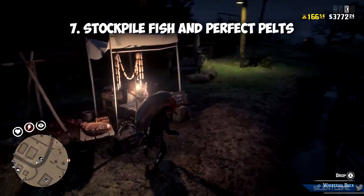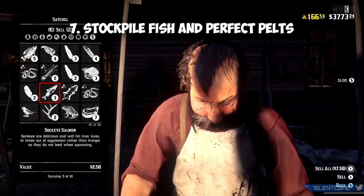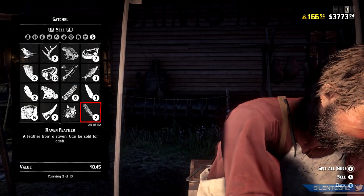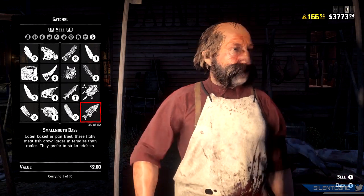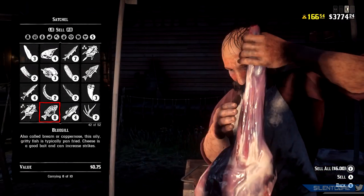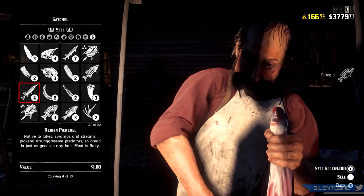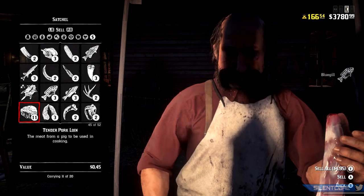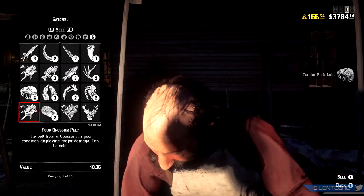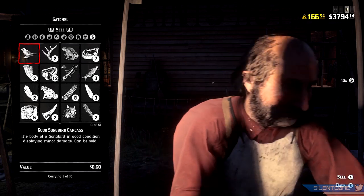Next up is stocking up on fish, perfect pelts, and feathers. This could be useful in preparation for the trader role, as we know it's going to involve furs, skins, and butchery. There's currently no exact description of what items will be required to craft or trade, however having a good stock of a variety of materials could help. Small animals can be stored directly in your satchel — fill up on bats, squirrels, rats, chipmunks, toads, small birds, and other parts like claws. Improving your trader role will also help improve your satchel capacity.